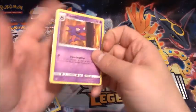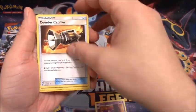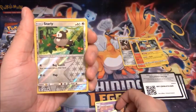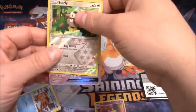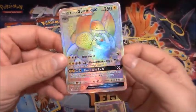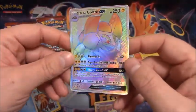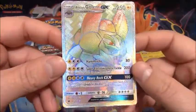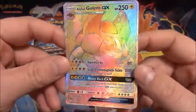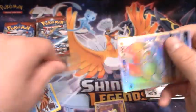I wonder how long it's going to take to actually hit some kind of ultra rare pull. Pack ten: Haunter, Counter Catcher, Hakamo-O, Reverse Holo Starly. Oh — we got something! Alolan Golem Hyper Rare! That is three boxes in a row where I've gotten a Hyper Rare. Wow. Beautiful. Love those Hyper Rares.